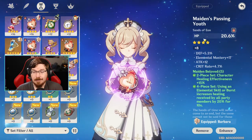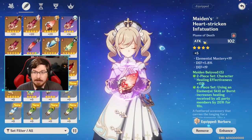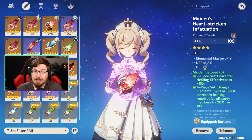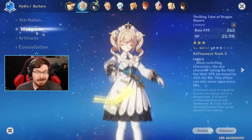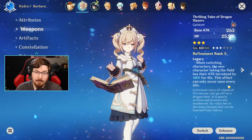If possible, you want to get HP percent as your main stat on as many artifacts as you can. Obviously you can only get flat HP on your Flower and flat ATK on your Plume, but you can potentially get HP percent as substats on both of those as well.